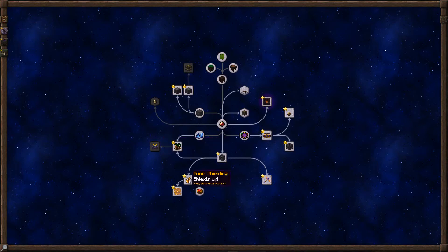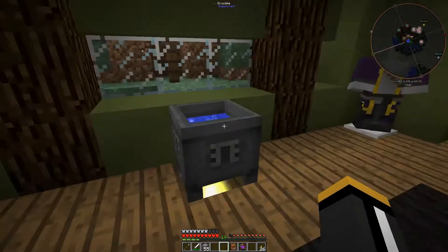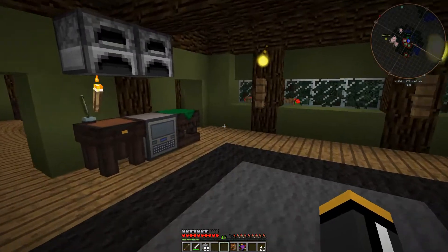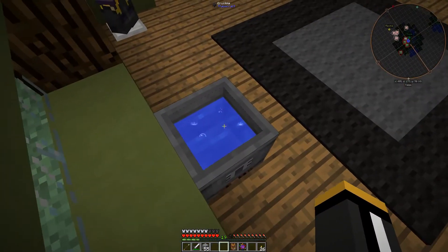In this one — the Thaumium Fortress armor — I happen to know what we need to scan for that, and we're going to get into that very soon. But we're not going to be able to make that today anyway because we have to get into infusion before we can make the Thaumium Fortress armor. Grab our goggles of revealing and we're going to start getting into metallurgy. We will be getting rid of the crucible soon, or at least getting a better alternative soon.